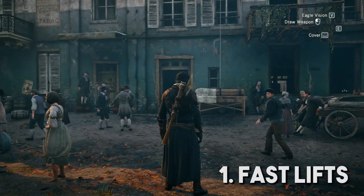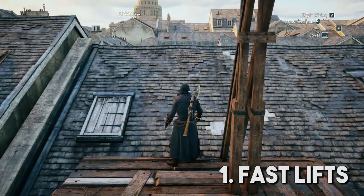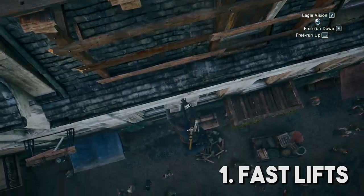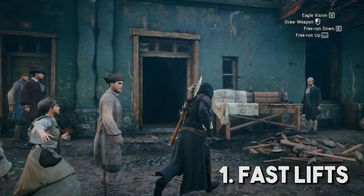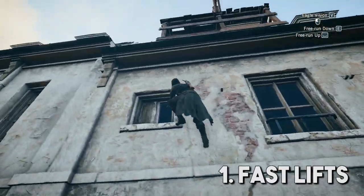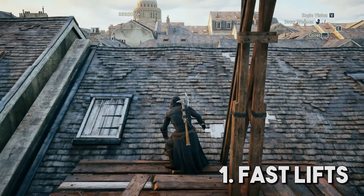Finally, using a counterweight lift. Cutting the rope holding a weight in the air will let Arno rocket upwards to the top of the building pretty much instantly. This is the singular fastest way to climb anything in this game, but it can only be done with a fast lift, and once you do, that lift will be consumed for the duration of the current animus state. Your animus state will refresh if you die, if you reload a checkpoint, or if you finish the current memory — anything that causes you to go into a loading screen will refresh fast lifts and respawn them. Don't be afraid to use these when you see them, but if you don't see one, don't waste your time looking for one.